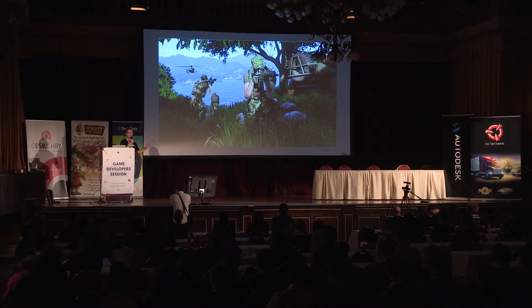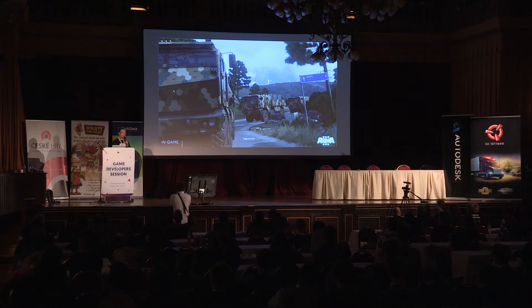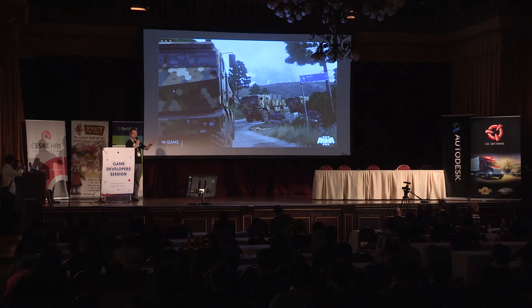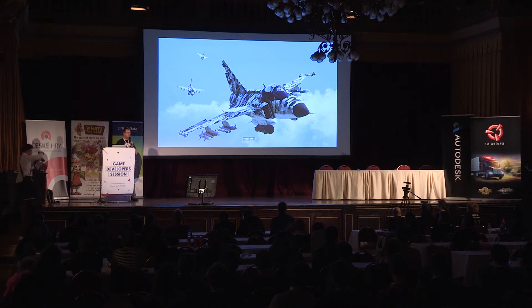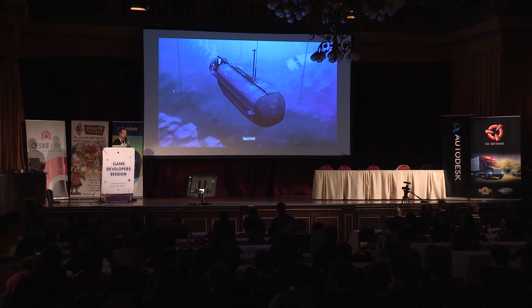So why do we need such big worlds? In ARMA, you can walk, you can fly in helicopters, you can drive various vehicles — you can actually see a sign that says 'Galati 2 kilometers,' just to give you some idea of the scale of our terrains. You can ride advanced military vehicles, even tanks, and you can fly aircraft or jump out of them.